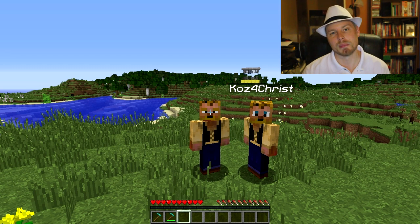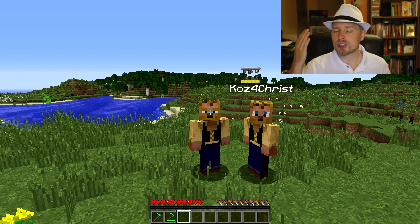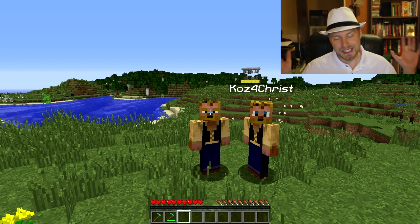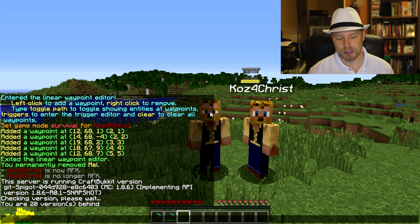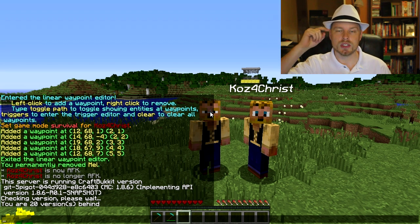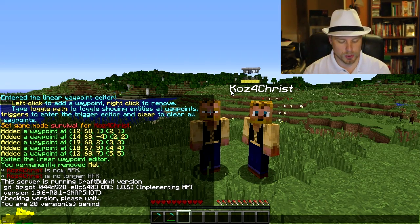The plugin is made by fullwall and a punch. If you're running this and having problems, check your server log. Most likely 98% of the time it's because you're not running the right version of Spigot or Bukkit. I'm running 1.8.6 — I'll put the exact version in the description. If you have issues, there's a link to their ticketing system and an IRC link in the description.